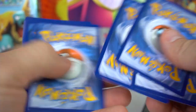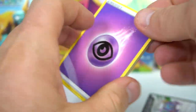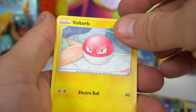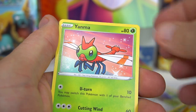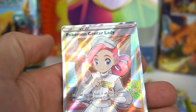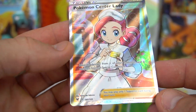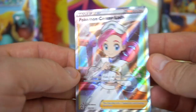Next pack — fighting energy — nope, Psychic. Trumbeak, Sableye, Dewott, Puchina, Voltorb, Rockruff, Taillow, Yanma, Nuzleaf, and a Pokemon Center Lady Supporter! Very cool — look at that shimmer. This is number 185 out of 185. Very nice.